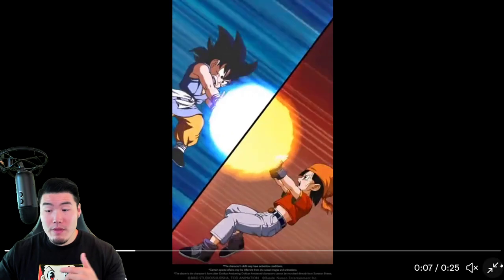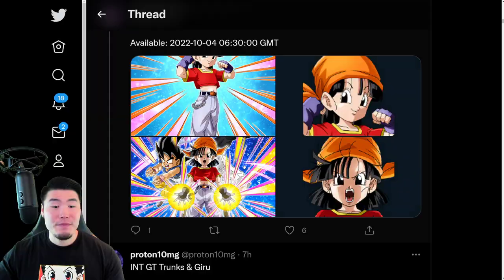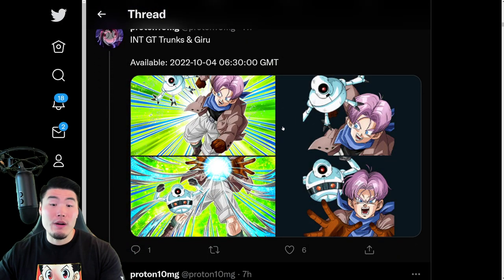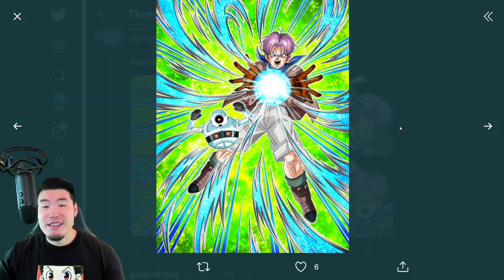And from there, we have the assets for Pan herself. There is the SSR as well as the TUR, and the side unit for her banner, which is going to be this Trunks and Giru. So there's the SSR and also the TUR.